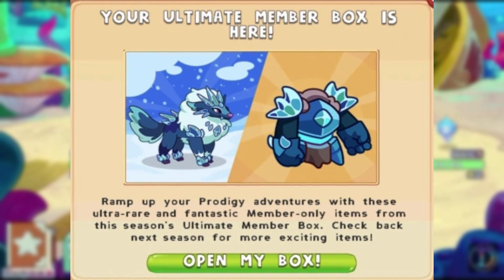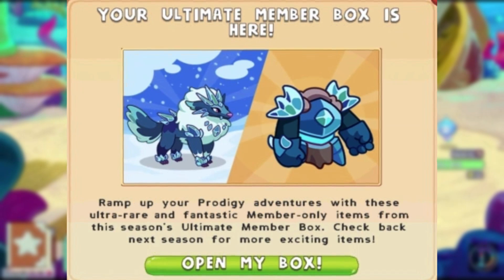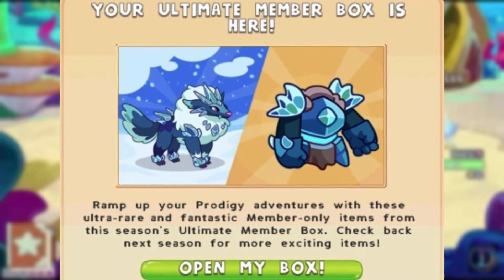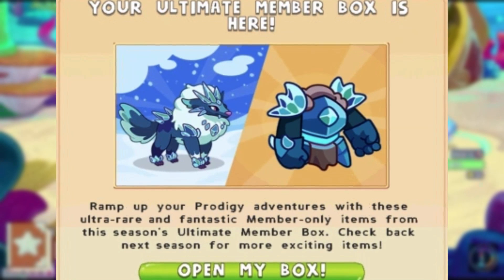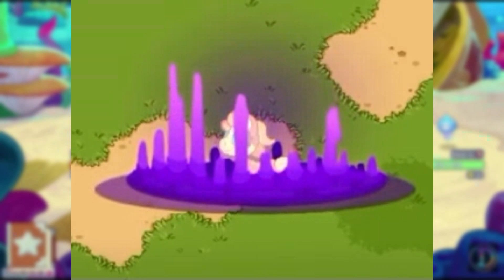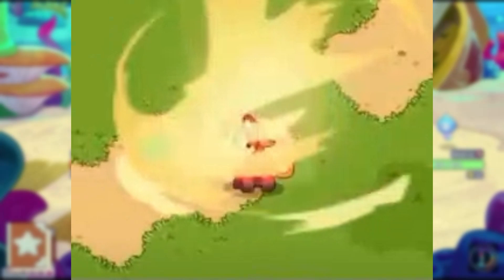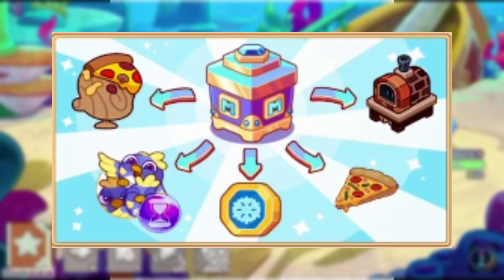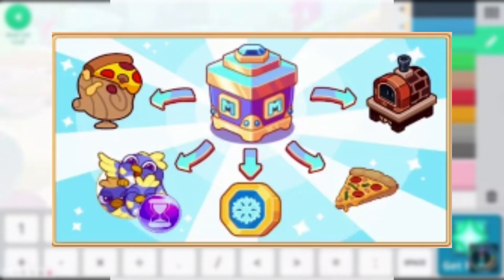On January 15th, the Winter Ultimate member box came out, and this gave you Black Ice Arctic Claw, which evolved into Black Ice Frost Fang and the Black Ice Armor. On January 28th, we got a new pet capture animation, and on January 31st, we got the February member box.